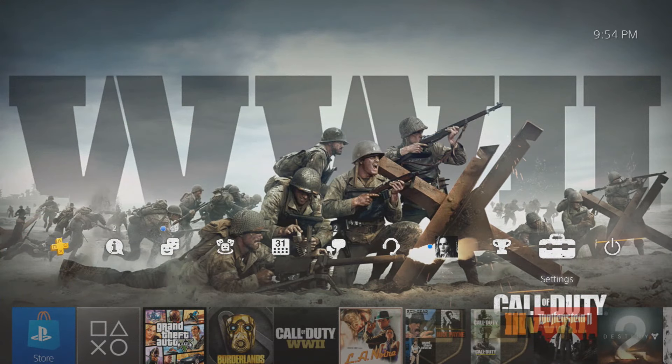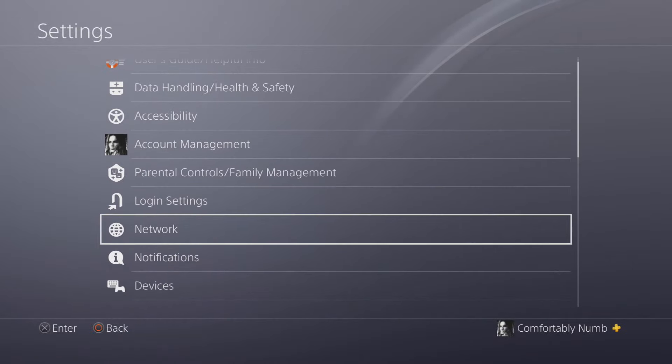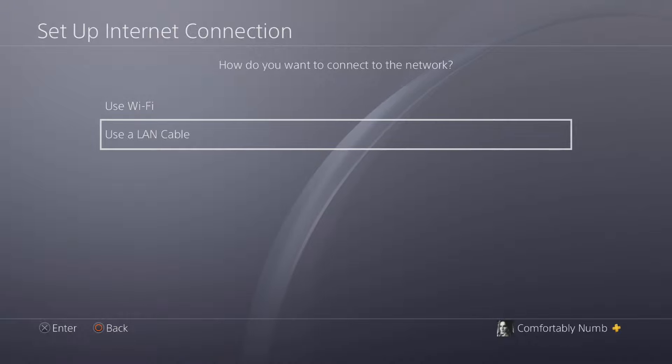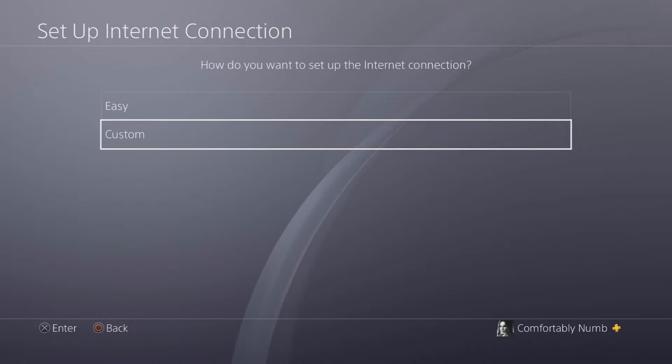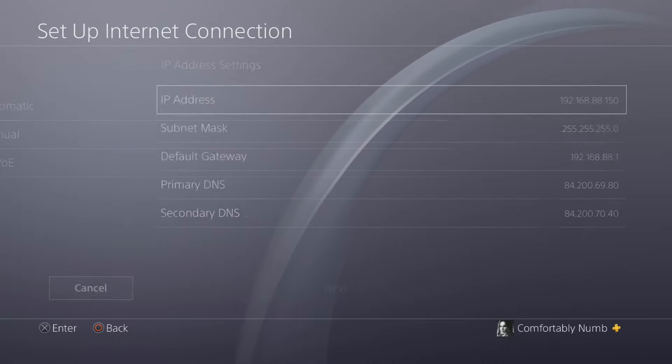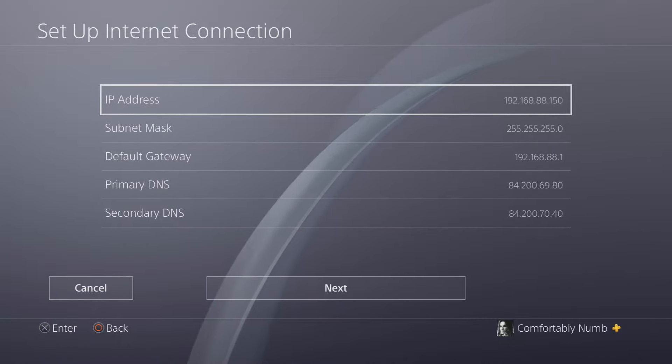So on PS4 the way to fix this is very simple. What you want to do is go to your settings, then to network, then to set up internet connection, and then either use Wi-Fi or LAN cable. Obviously LAN cable is best. Then go to custom, and then IP settings is something you have to do for yourself. Personally I use a static IP so I choose manual.